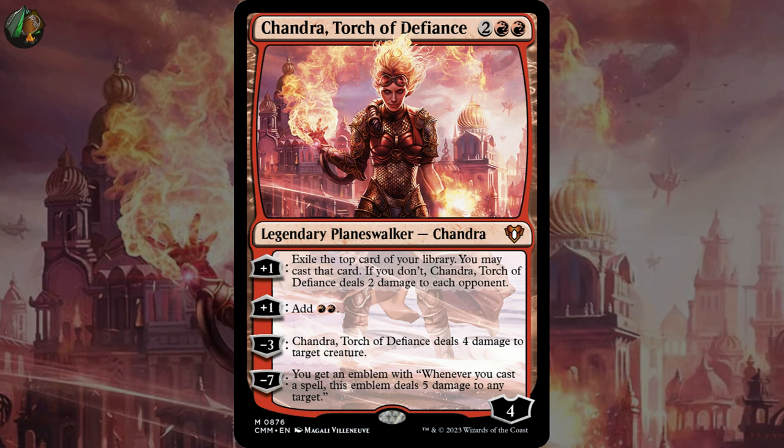Plus one: add red red. Minus three: Chandra Torch of Defiance deals four damage to target creature. Minus seven: you get an emblem with — whenever you cast a spell, this emblem deals five damage to any target.